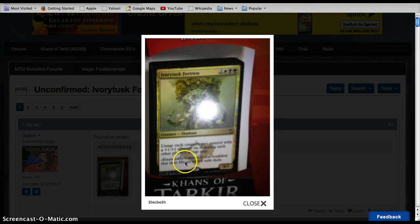This next one is unconfirmed — speculation — but it's probably a duel deck card. Ivory Tusk Fortress: two, black, white, and green for a 5/7. Untap each creature you control with a +1/+1 counter on it during each other player's untap step. That ability isn't all that powerful unless you have tons of +1/+1 counters. Probably more of a limited play. Five mana for a 5/7 is pretty good. This is probably an intro rare — speculation entirely — but it does make sense, and we've seen this artwork before.